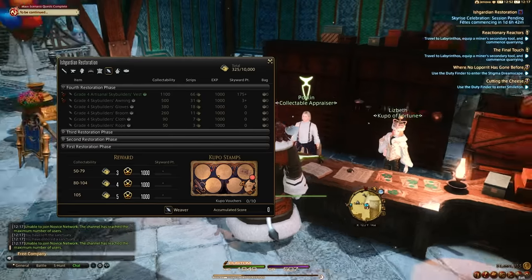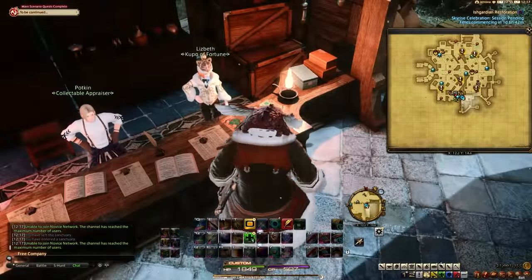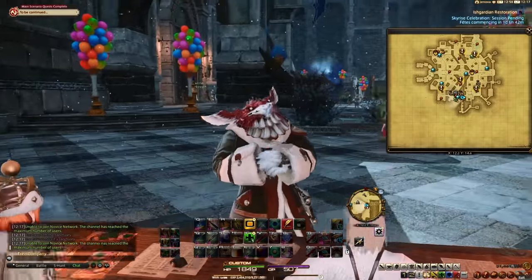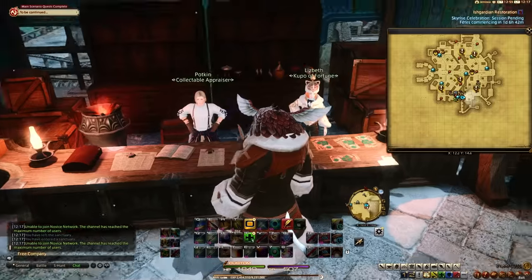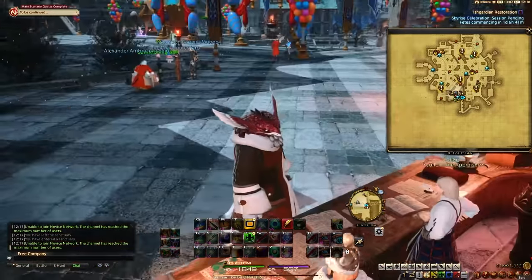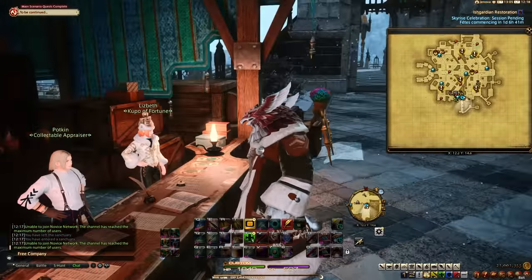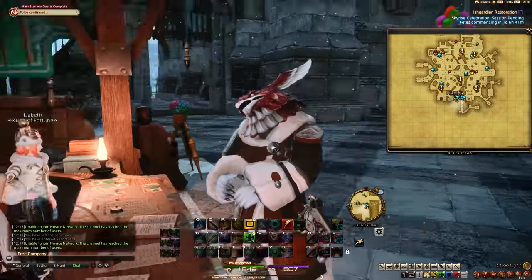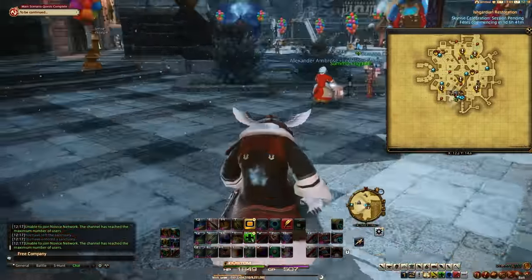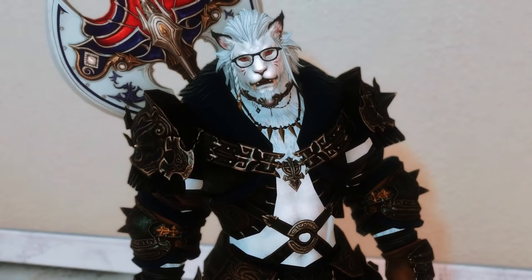Approximately 50 crafts is what it takes to get from level 21 to 50. Once you have those made, talk to Potkin at the Ishgard Restoration to turn them in for XP and Kupo of Fortune tickets. With those tickets you can do a scratch-off mini-game to get items like the casual attire coffer, mounts, minions, and all kinds of things. From levels 1 to 50 you'll almost certainly make money since the crafting materials are so cheap. Set aside a few hours, do this with all your crafters, and I'll see you at level 50.